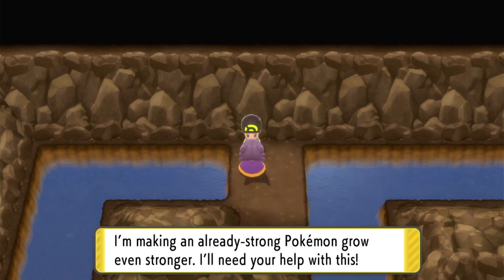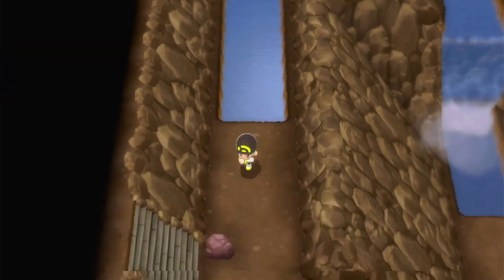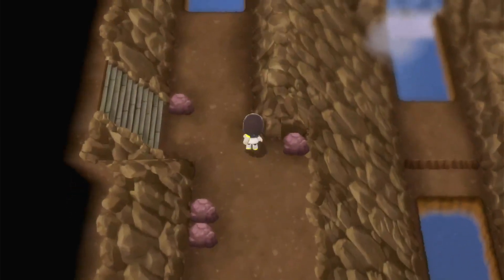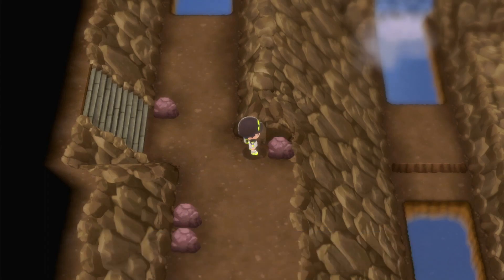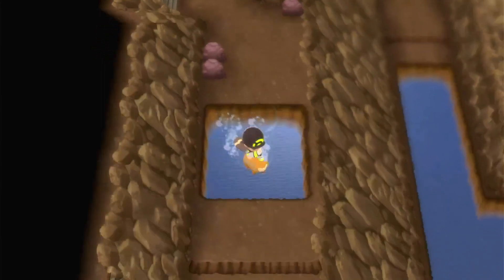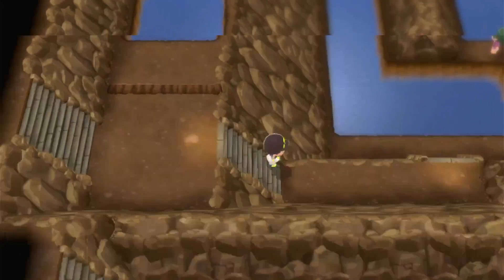We defeated the Dragon Master, surfed around him, and now we're on this path. There is something right here though that I want — Big Mushroom, we can sell that. We missed an item — I'm gonna go back for it. We already took out everyone except for one, which means we don't have to actually do anything, just go around them.